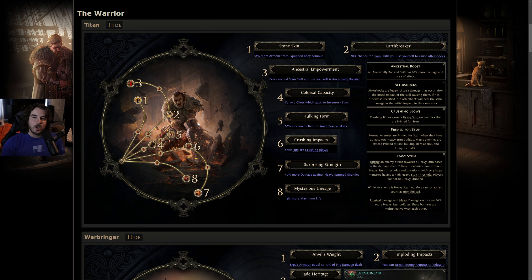Starting with Stone Skin — 50% more armor from equipped body armor. It remains to be seen how useful this is going to be; we don't know the new formulas. We do know armor now applies to all physical damage, including bleeds and corrupted blood, not just hits. But for a single pointer that doesn't lead anywhere, I don't see a lot of people taking this unless there's a niche armor-stacking build.